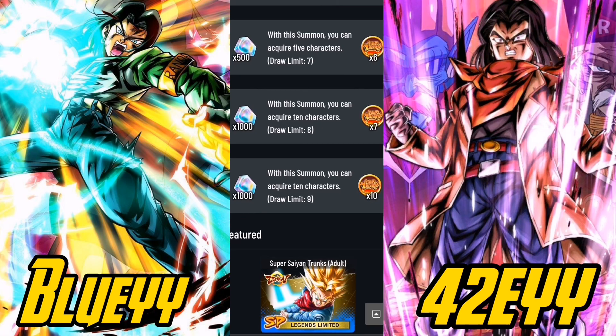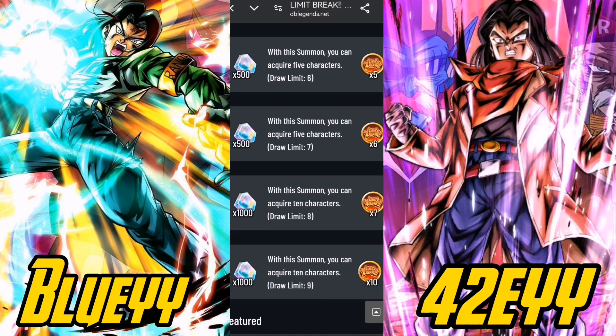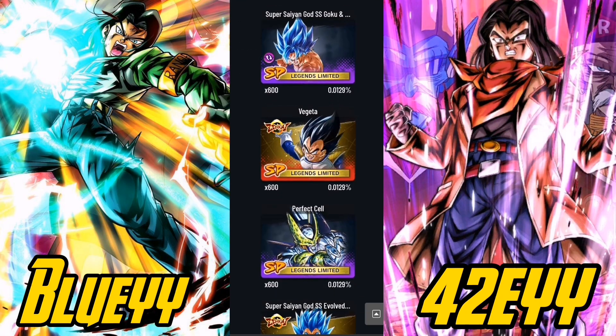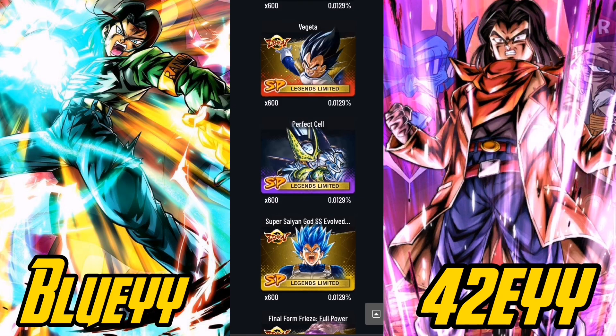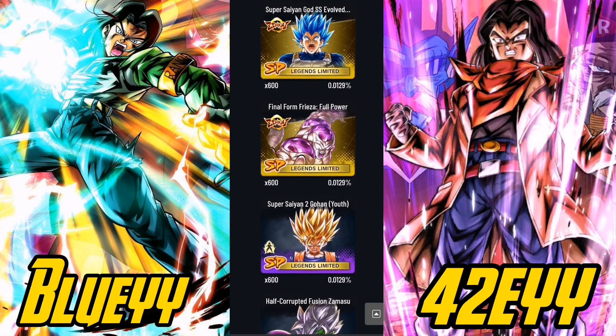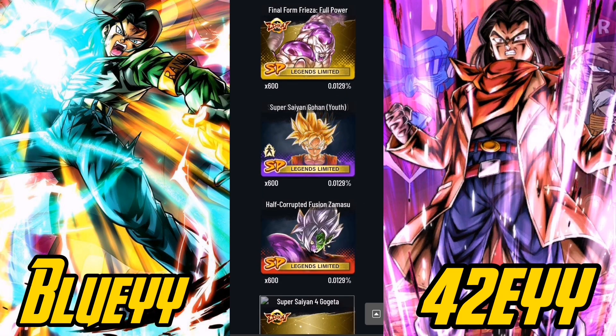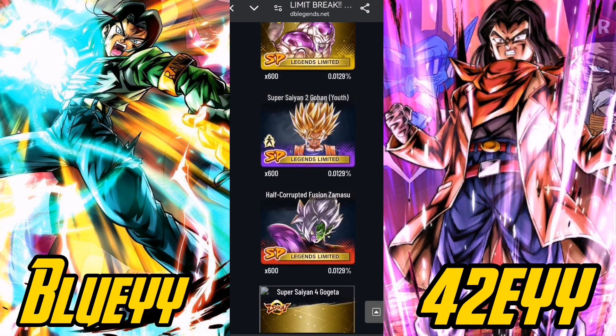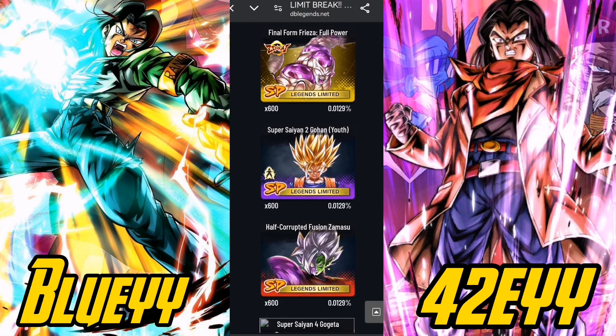Correct me if I'm wrong — I haven't looked at this banner too closely. I would recommend summoning on this rather than an ultra banner because having 600 LFZ power can come in handy down the line. You can see Sword of Hope, Chonks Goku, Vegeta, Ape Vegeta — who's actually a decent Zenkai — Perfect Cell should get a Zenkai soon, Evo Vegeta is okay for Power Freezers, and Merge Zamasu will eventually get a Zenkai. But these are not why you're here — legends limited characters are just bonuses on this banner.